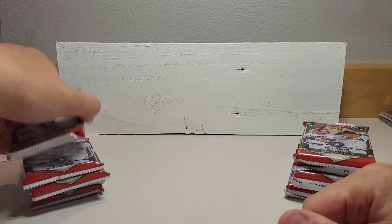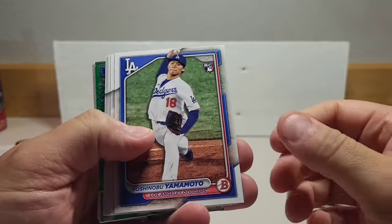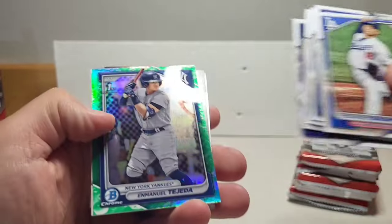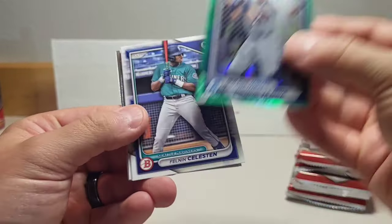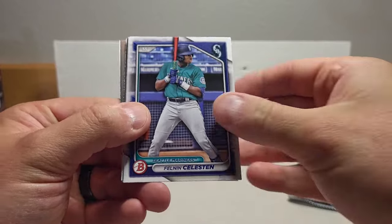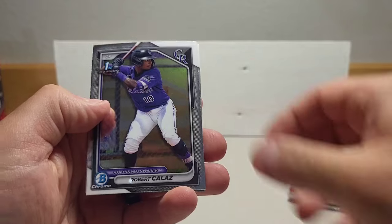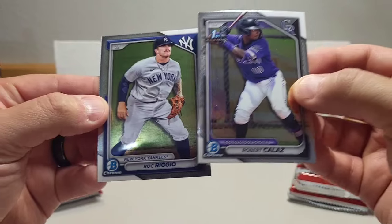We'll go left first — found these at a Fred Meyer. Looks like we got our lunar in the first pack: Yamamoto rookie to start us off. Got our base and a first Bowman Emmanuel Tejada — nice looking card from the Dominican Republic, so put that one to the side. Celestine for the Mariners, Silva first, Robert Coloss first Bowman, and a Rock Riggio.